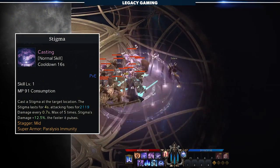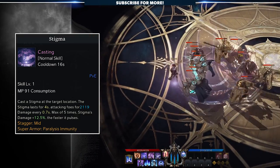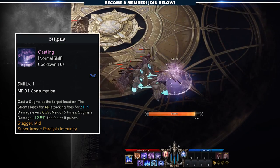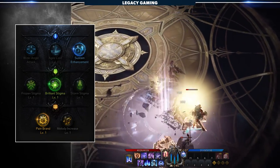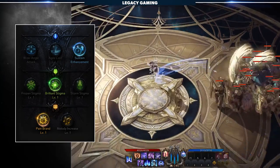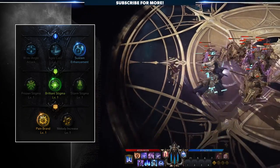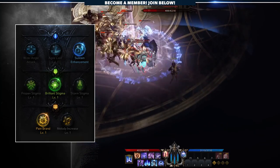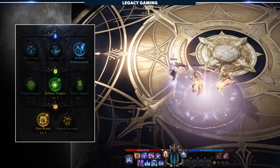Stigma is another skill that shreds all mobs just as well as Dissonance, but with a cooldown that is twice as long — though that's perfectly fine when weaving in between all of your other skills. Stigma, after a brief casting period, will place a pulsating AOE that not only staggers, but does increased damage every time it pulses. For tripods, we take Sustain Enhancement, Brilliant Stigma, and Pain Brand. Sustain Enhancement gives us two extra pulses, which means even higher scaling damage, and also does 35% more damage to enemies when you aren't in a party — perfect for leveling. Brilliant Stigma marks all enemies within the AOE, meaning anything that hits them while marked amps that damage by an additional 10%. Finally, Pain Brand makes the damage increase per pulse go from 12.5% to a massive 60%. This skill absolutely melts enemies.